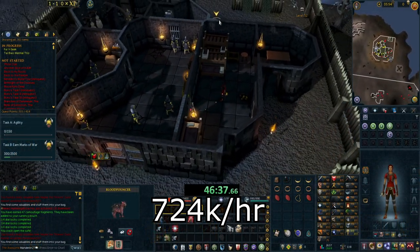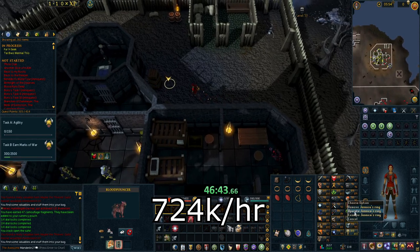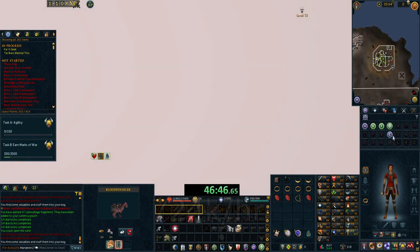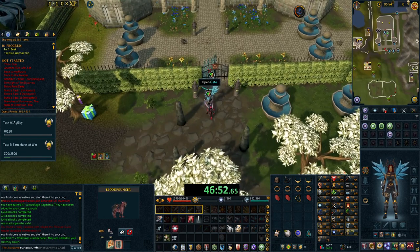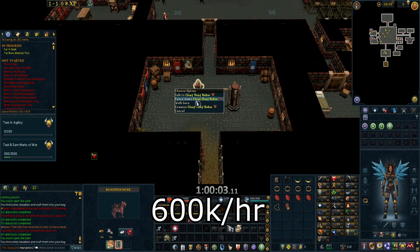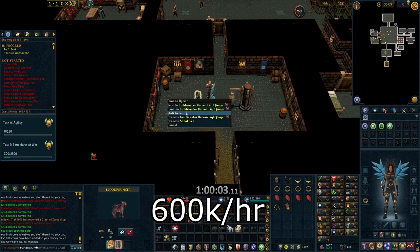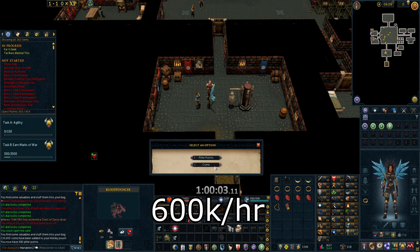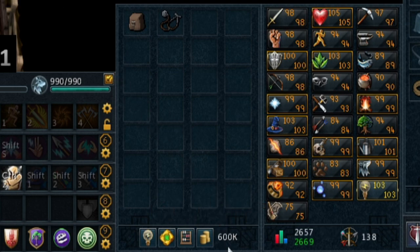After that, I tested a higher level account doing the tier 90 safes in the wilderness and two safes in Camelot Castle to give the wilderness safe time to respawn. To be most efficient, you need to complete the Spirit of Summer quest so you can get Jennica's ring, which allows you to teleport out of the deep wilderness with a shortcut. After turning everything in, I ended up making 600k — so oddly enough, I made less money on the higher level safes. The higher level safes have 4 to 5 locks while the lower level ones only have 3, so the lower level safes grant more money per hour simply because you can open more of them.